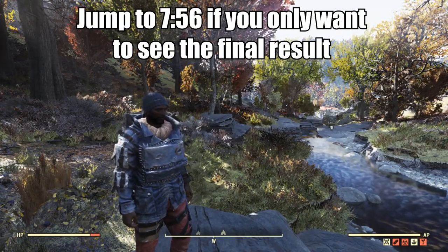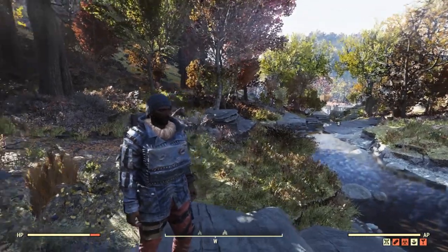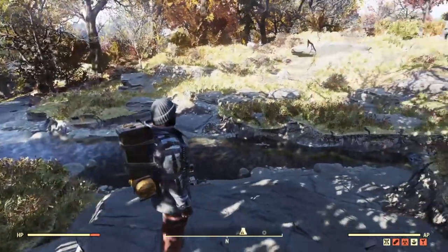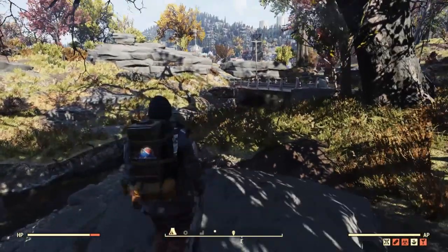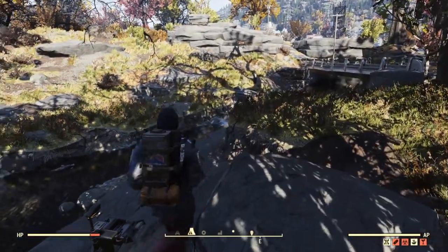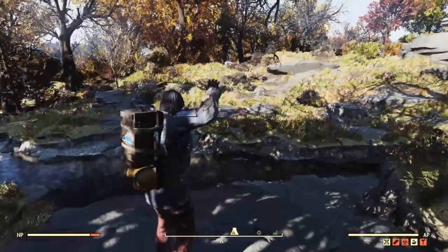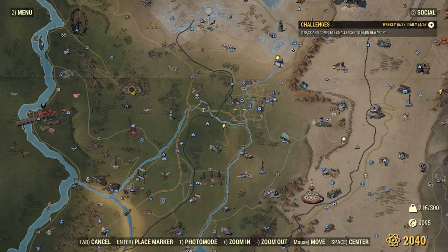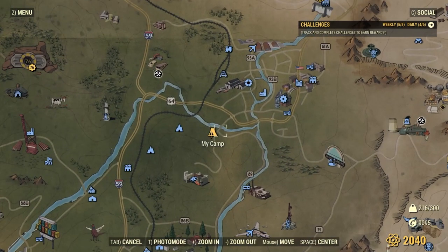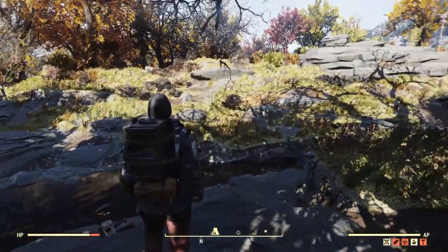Hey everyone, we are finally here with the 2500 subscriber special video, for which I have planned to make a tutorial on how to make this camp that you've seen on my main character. This character doesn't have a proper camp set up yet, so I figured I would choose a location that would serve as an interesting starting ground. We are down here below Morgantown at this intersection of roads and the river, and there are multiple reasons why I chose this place.